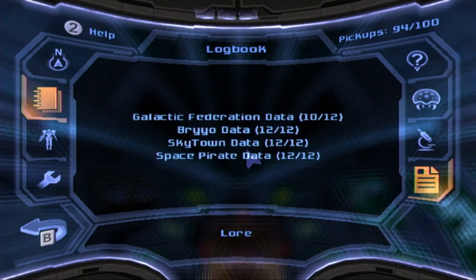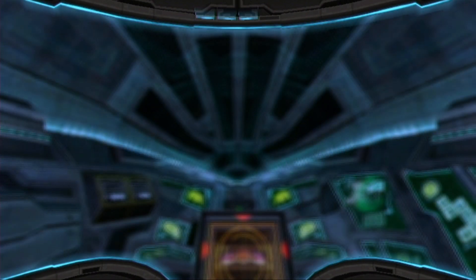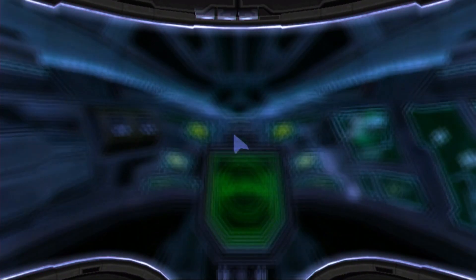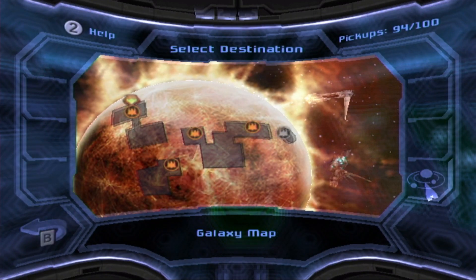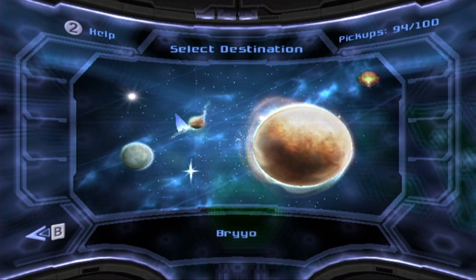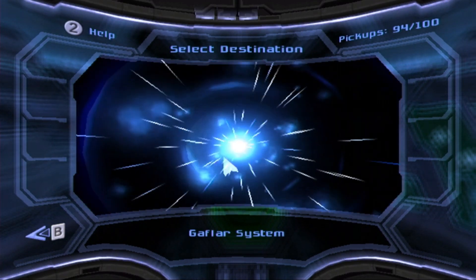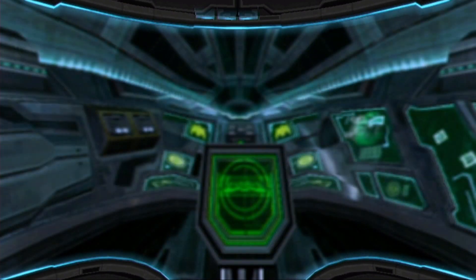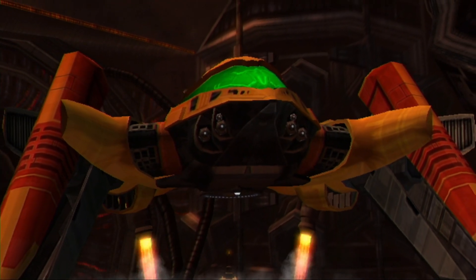And that is every logbook entry except for two — the Phazon variation data, which we're going to see at the Valhalla. So without further ado, folks, let's head to the GFS Valhalla and the Phaaze system. We've been waiting so long to see this — it's finally time. And also, our last six suit upgrades should be there, so we are good to get 100% pickups. Not so much on logbook, but that's okay.